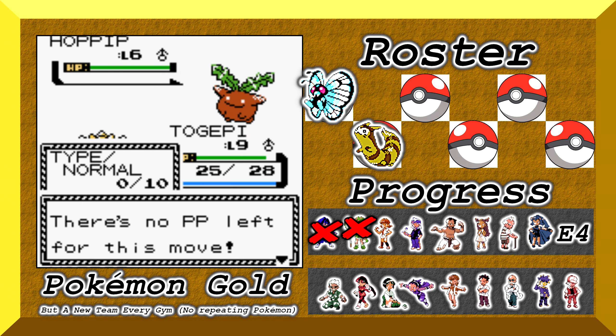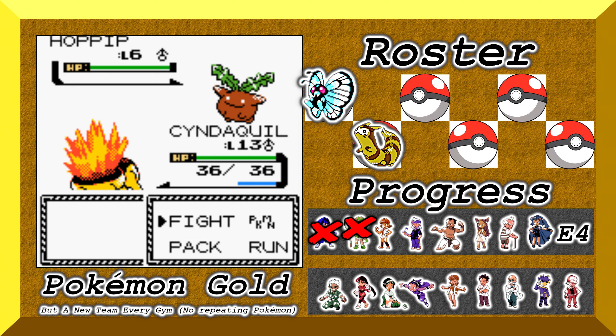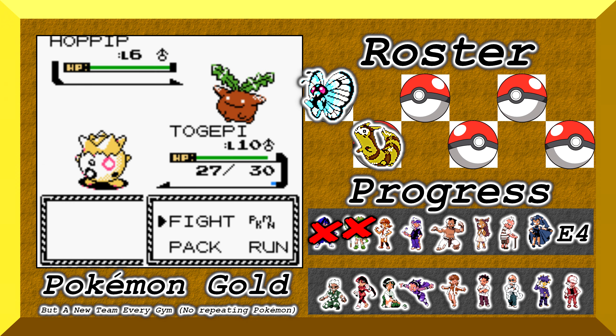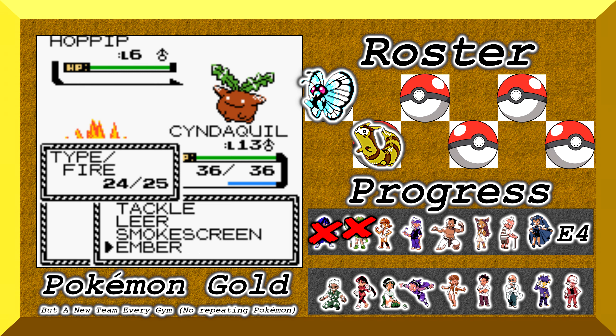My plan for Whitney's gym is to have a team of Sentret, which by that point will be a Furret, and a Metapod, which by then will be a Butterfree. We'll go over the team closer to the leader battle, but during this grinding session my Metapod evolved into a Butterfree and my Cyndaquil evolved into a Quilava.